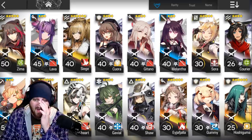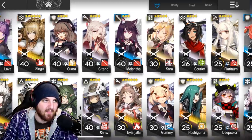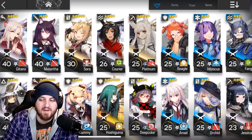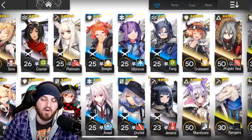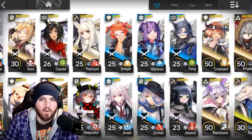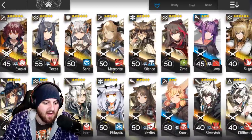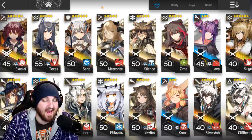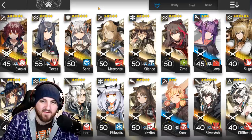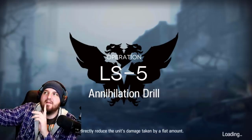Just3c also recommended building an AoE slow unit or single-target slow unit — things like Orchid or Angelina. I don't necessarily think it's required, but you can if you like. The most important thing in my opinion is a strong single-target arts damage dealer and a strong long-distance AoE physical damage dealer.